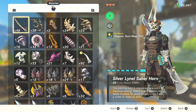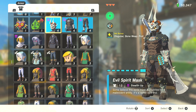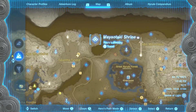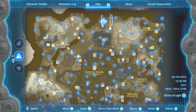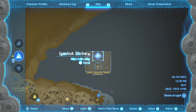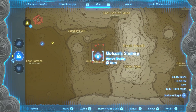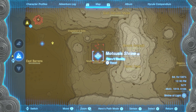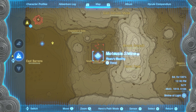Before talking about the fusion materials, let's cover how to get this armor bonus. You can get it from the Evil Spirit set, also known as the Phantom Ganon set, which can be found in the three different labyrinths across the overworld. The first is in the Hebra region at the North Lomei Labyrinth. Then you go all the way to the northeast for the Lomei Labyrinth Island. Finally, go all the way south to the desert for the South Lomei Labyrinth. All three labyrinths require you to find the shrine in the middle — the solutions are the same as in Breath of the Wild.